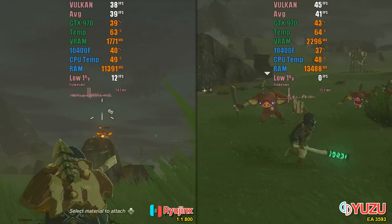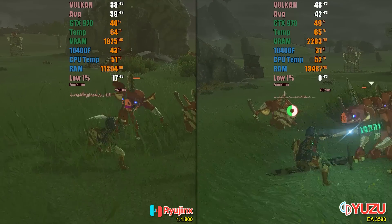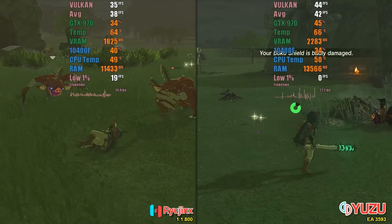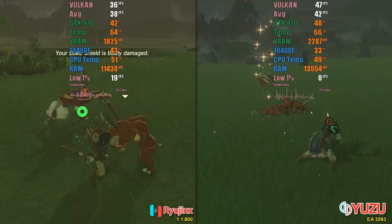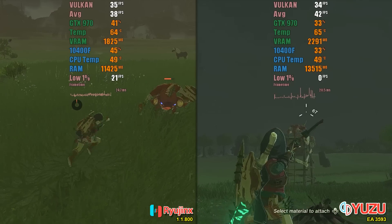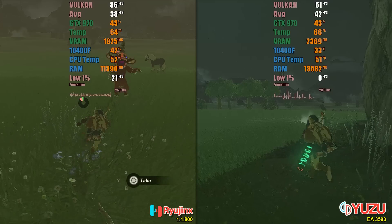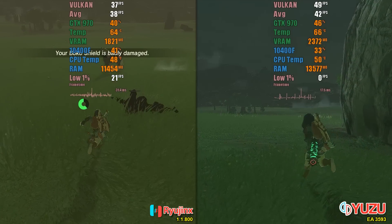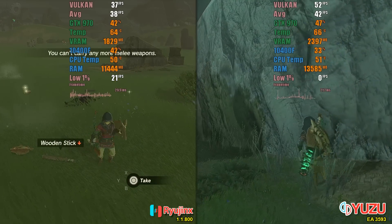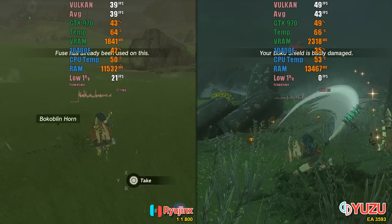Now let's move on to some action. This is undoubtedly one of the most challenging tasks to test the emulator's capabilities, as there are various interactive objects, breakable objects, and particle displays with many shaders everywhere. However, the result doesn't differ much from horseback riding — Yuzu easily outperforms Ryujinx and is superior in practically every aspect. However, there is one hindrance: in Tears of the Kingdom, the main mechanics involve weapon fusion and experimenting with different weapons. If you are experiencing the stutter bug when switching weapons or fusing, it will make you wait almost a second and a half every time, making combat frustrating at times.